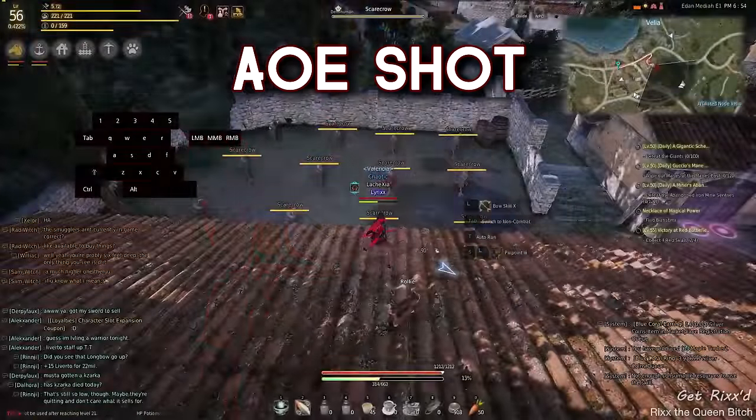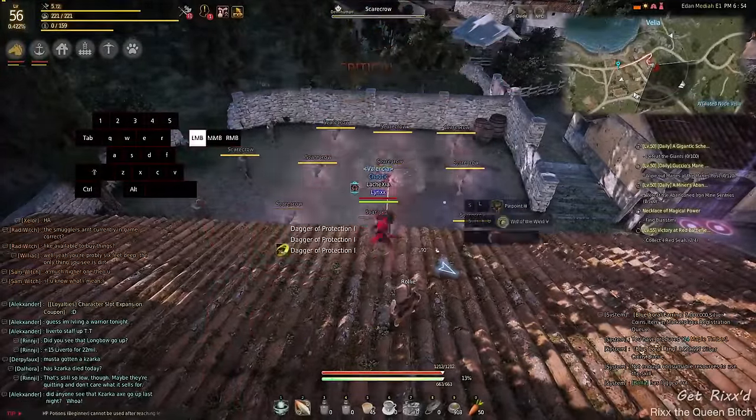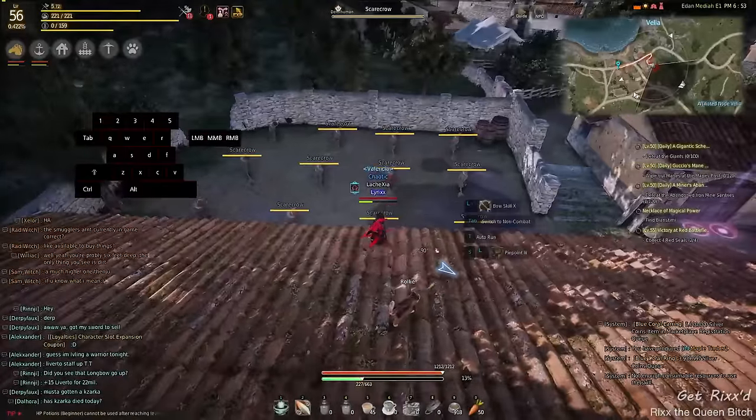So firstly we'll start with AOE shot. Simply click right mouse button and then click left mouse button. Repeat the process and you'll get a lot of mana back in a short time if you're attacking a bunch of mobs.